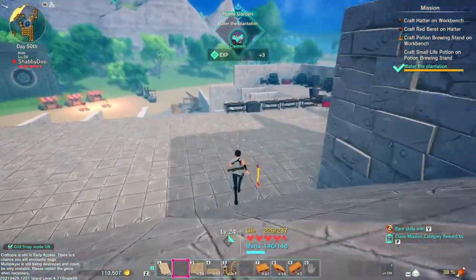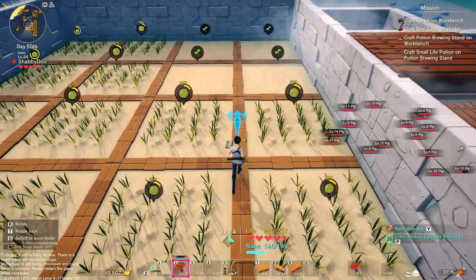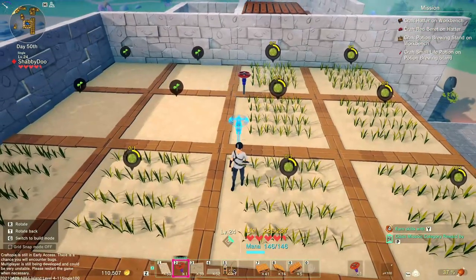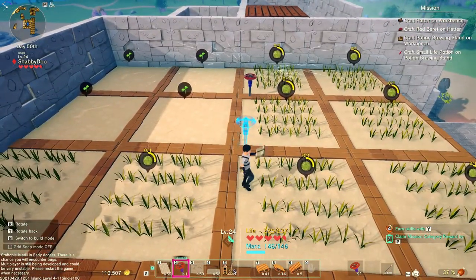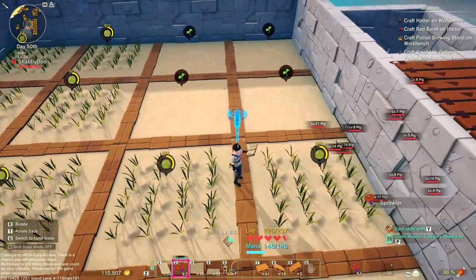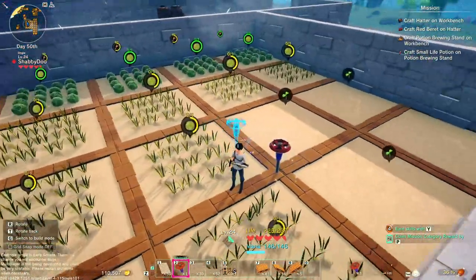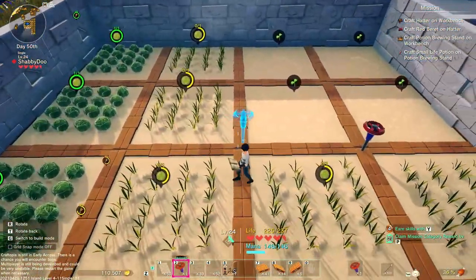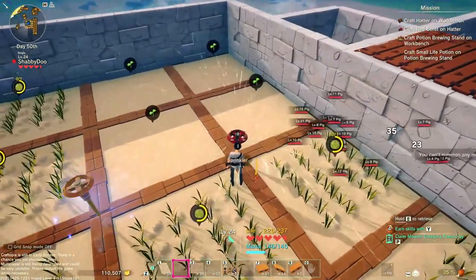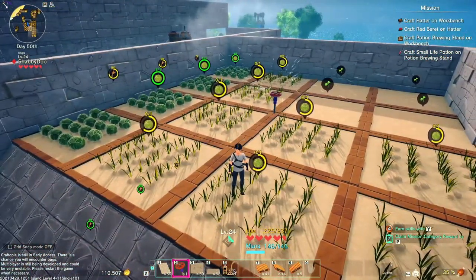I'm gonna plop one here — oops, that might be a little too far up. Yeah it's a little too far up. Put it right here. Actually, I wonder if I can water everything if I just hit it right here in the middle. I don't have a seed to put up there to test it but we'll try it — I'm not sure if I can hit a spot like this. I've never used it in this sense, so we'll see.